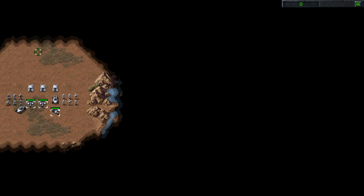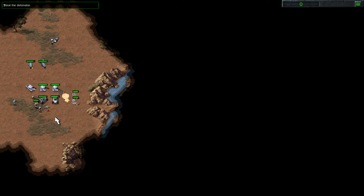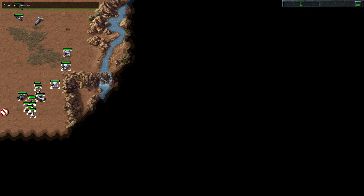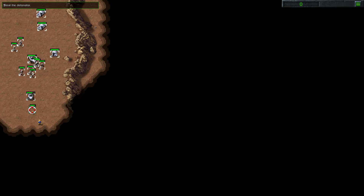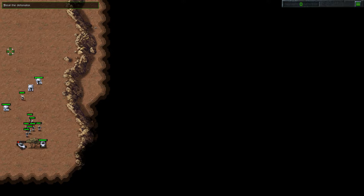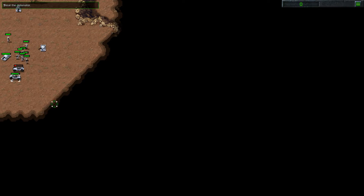Alright, so first of all, we'll want to set these guys to Group 1. We'll have these units be Group 2. We first need to focus on taking out those — prioritize the tank. Now, the main purpose of these guys is to basically act as a screening force to protect the recon bikes, because we'll be using those to rush in real quick, dash, and grab the crate.